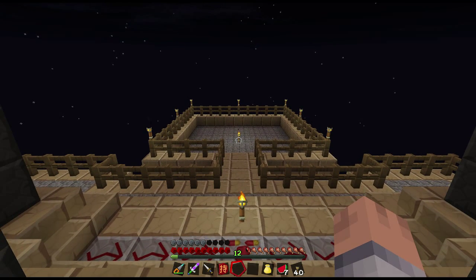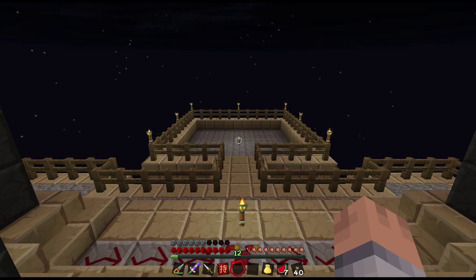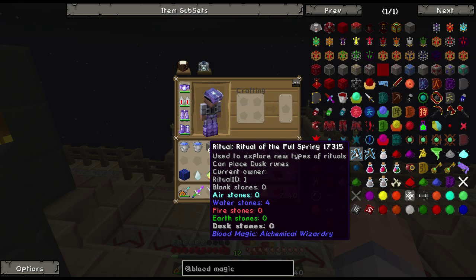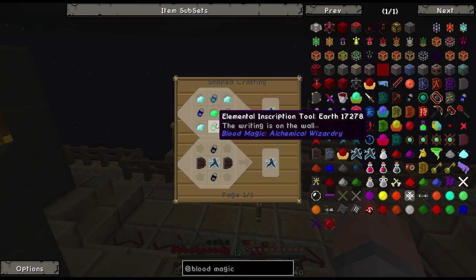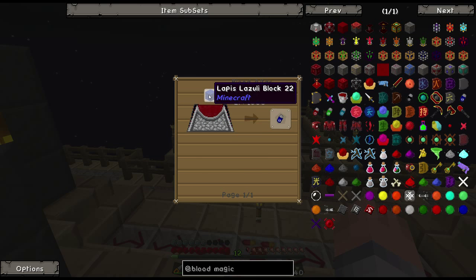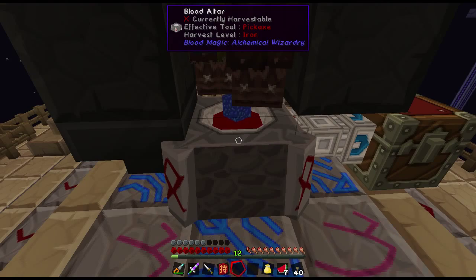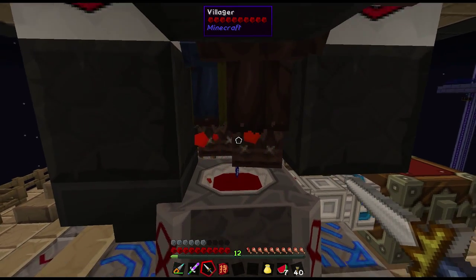In order to make the bound blade we need to set up our first ritual - the ritual of binding. When we drop a diamond sword in the middle of that ritual it's going to turn it into a bound blade. We have the materials to make the master ritual stone and the ritual stones, they're already waiting in the workshop. But we need to make this item which requires four diamonds, an emerald, and then four elemental inscription tools: one is a guest here, one is a lapis lazuli block, one is an obsidian block, and one is a magma block.